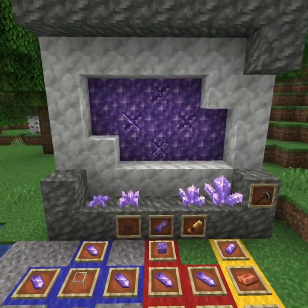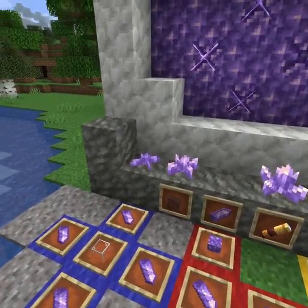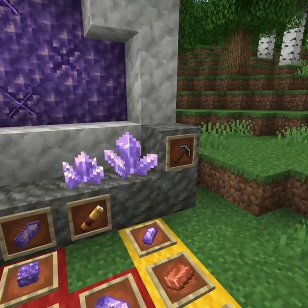All of these can easily be harvested with an Iron Pickaxe — use Silk Touch if you actually want to get the clusters. Each of these clusters also emit faint light, starting at levels 1, 2, 4, and 5 respectively.